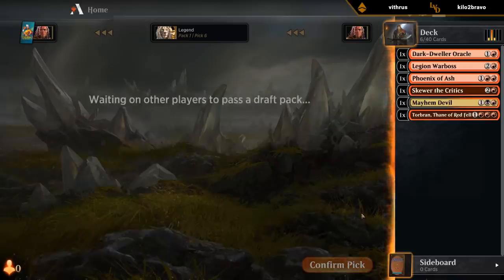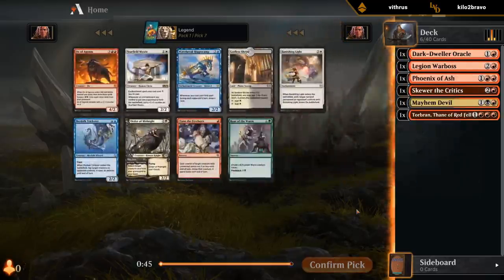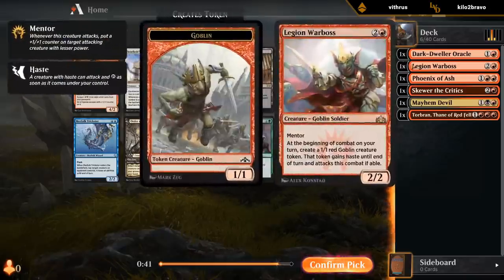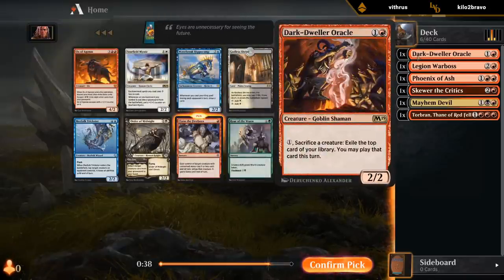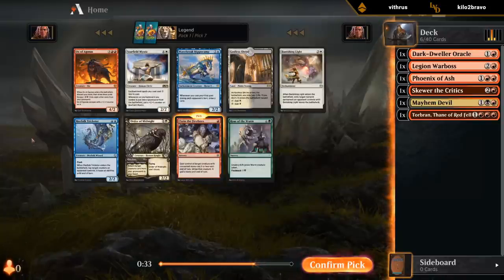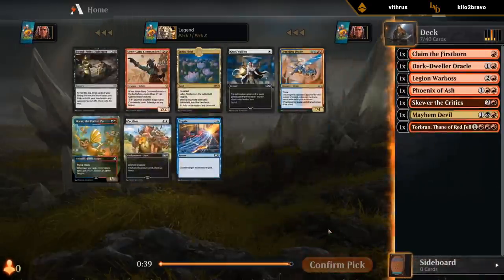There was also a Triome for a bit of black mana fixing, but I'll still take a Skewer over it. Could still use some extra 1 and 2 drops. This is a deck that can easily get away with fewer lands if we keep the curve low. Claim could be kind of nice with the Dark Dweller Oracle. Don't think Ox is gonna get escaped very often in this deck. Siege Gang could be a nice curve topper.